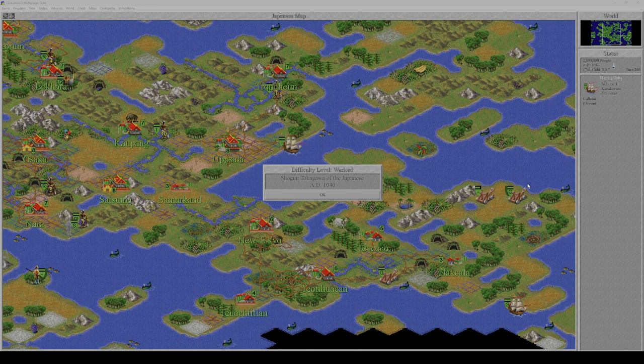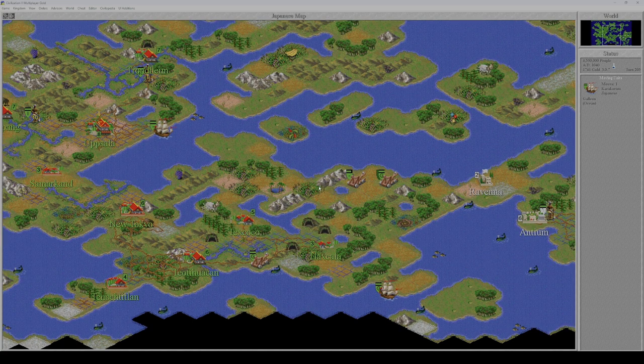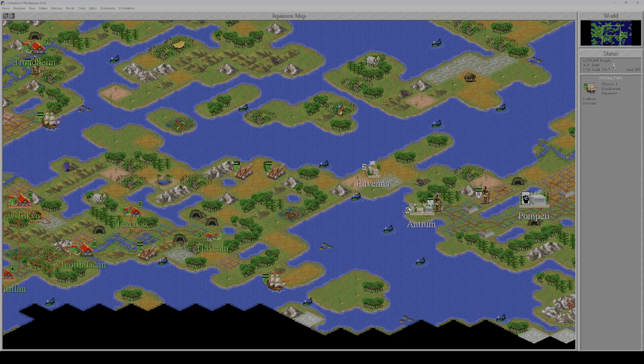Hello and welcome, ladies and gentlemen, to another episode of Let's Play Sid Meier's Civilization 2. The year is already 1040 AD and we are in the final phase of this campaign. We have to move all of our troops to the east — all the catapults, all the used-to-be legion units that are now musketeers. The plan is to sit tight, amass a huge army, upgrade it, and then attack the Romans.